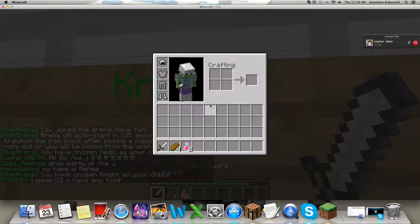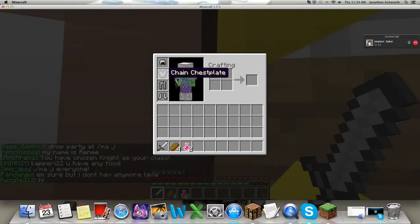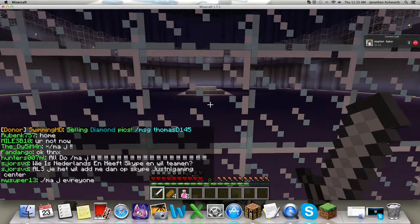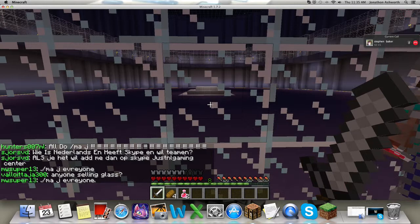All right, I'm the knight — I have iron helmet, iron boots, and everything else is chainmail. There we go, I made it to the other island now. I'm gonna go over there and see if there's anything there.